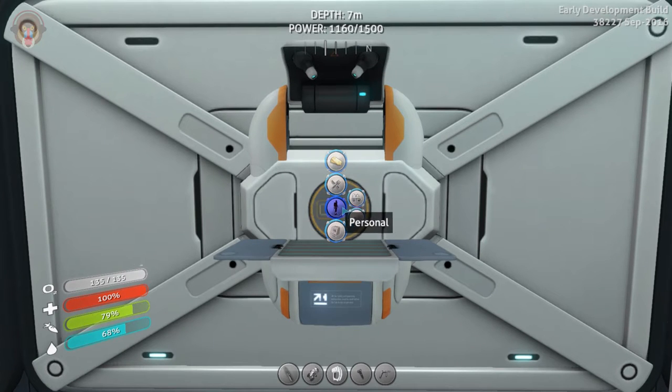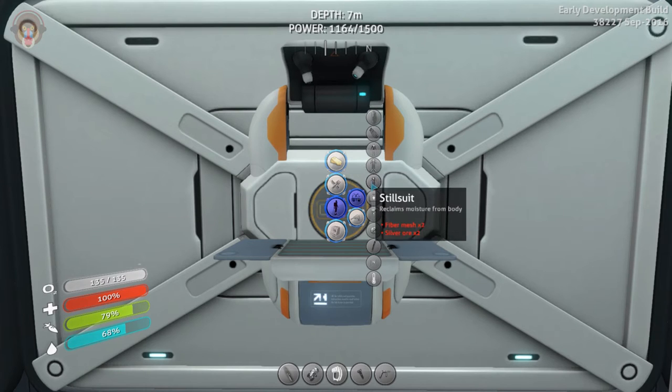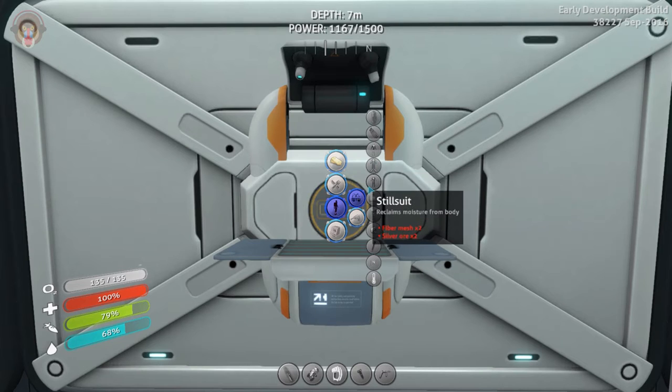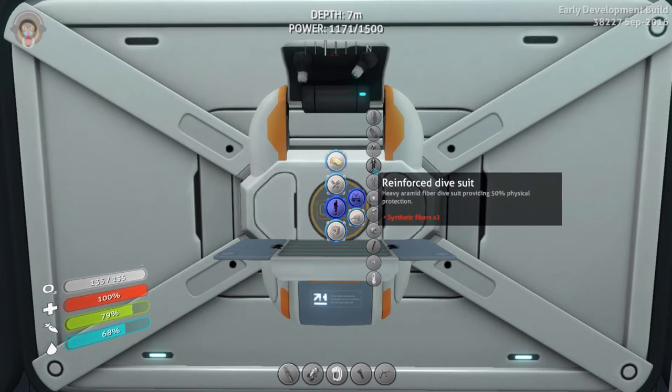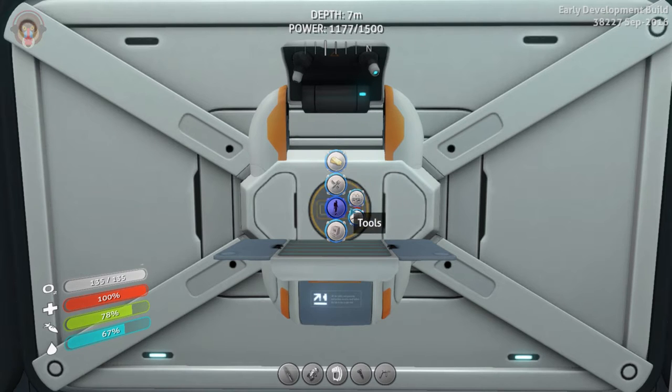If we go to personal and equipment, over here is the reinforced dive suit and the still suit. This requires two synthetic fibers, and this requires two fiber mesh and two silver ore. So I think we should start with the still suit.